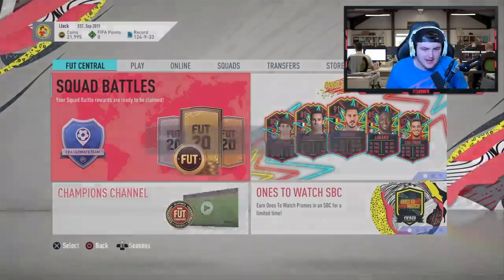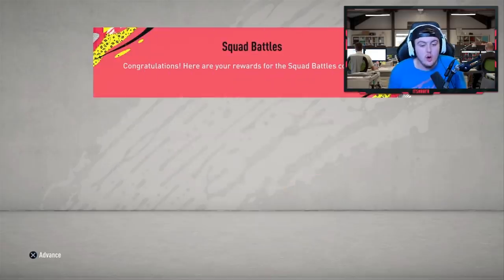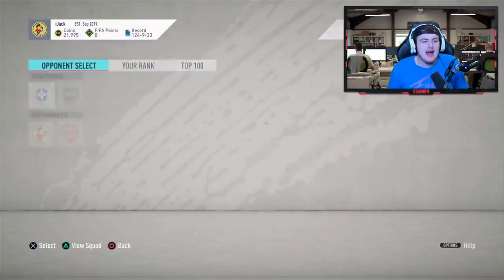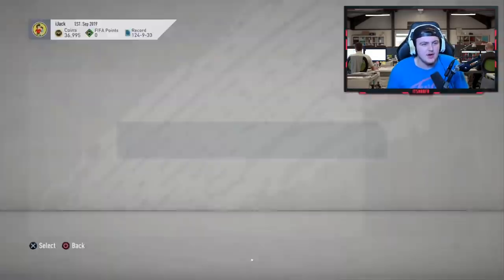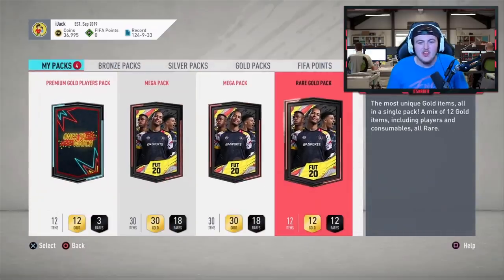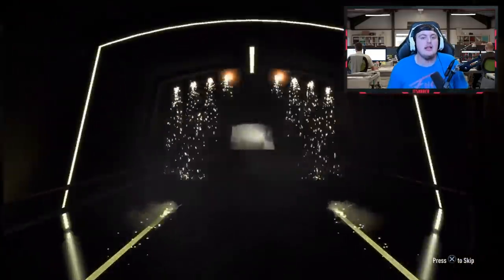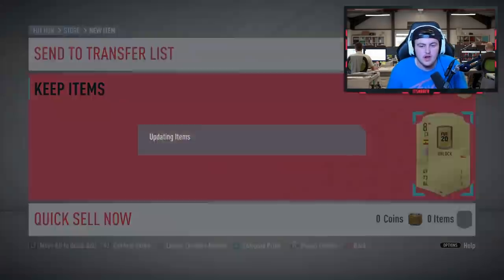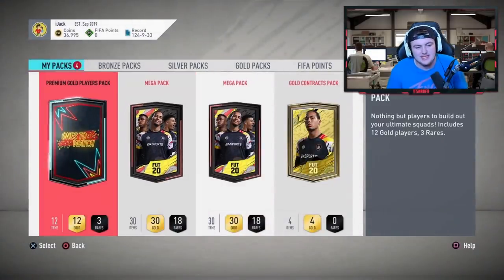First set of rewards comes from Jack, at ijack underscore on Twitter. Elite 2 squad battle rewards gives us two mega packs, a premium gold players pack, and 15,000 coins. The coins took a moment to add - I was a little nervous I thought we'd been scammed. If you play squad battles and get elite or higher rewards, please drop me a tweet - I'm happy to open your rewards every Sunday night.